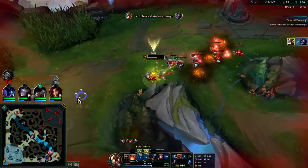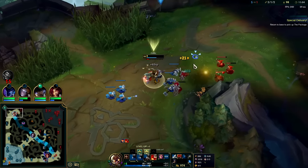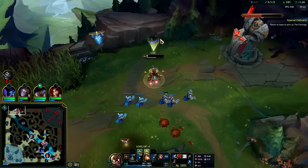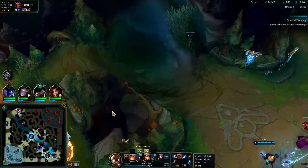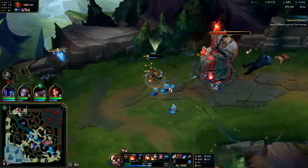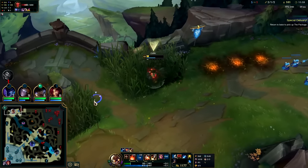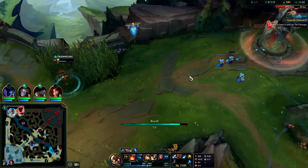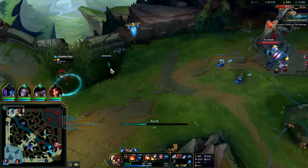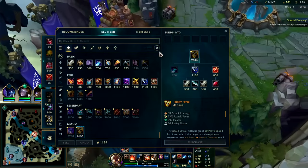All right, we get the flash auto, we W out. I don't have Triumph so that was a little scary. It's worth it — if I died that would have sucked because I blew my flash. I saw Bel'Veth was bot side — if I didn't see that I absolutely would not have done it. One W away from this guy — probably cleaver towards the front of the bush. Figured his TP would be up since mine's up. He doesn't have TP — all right.